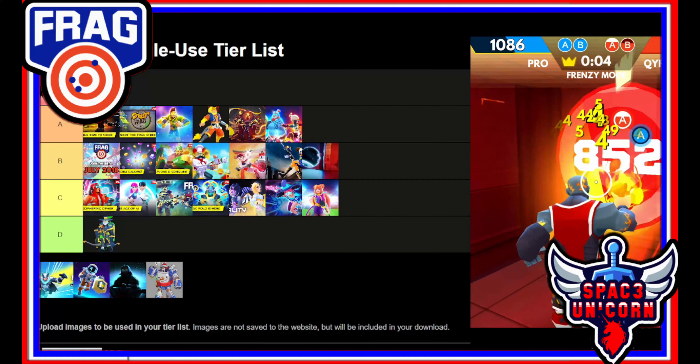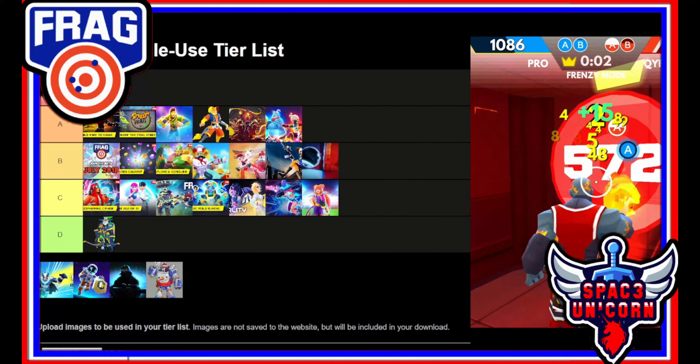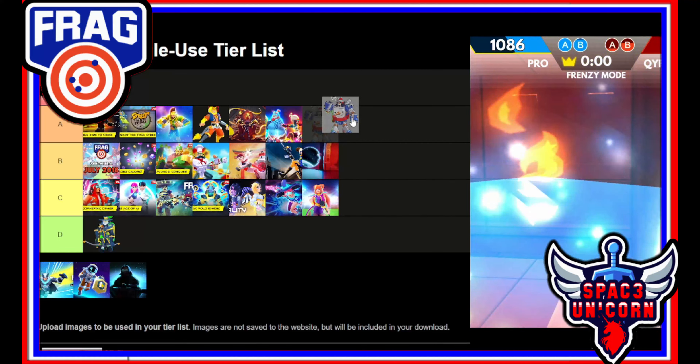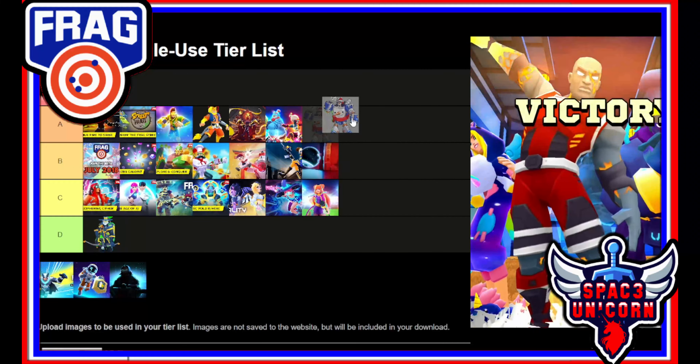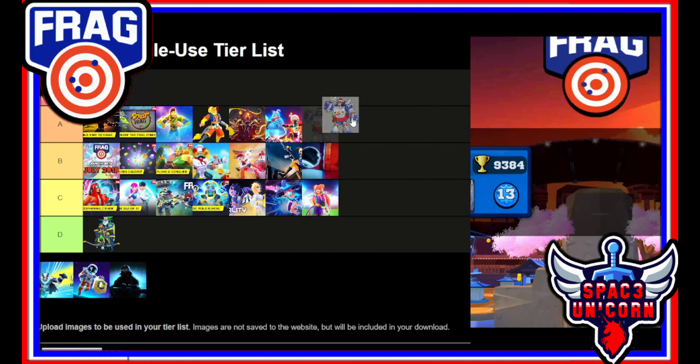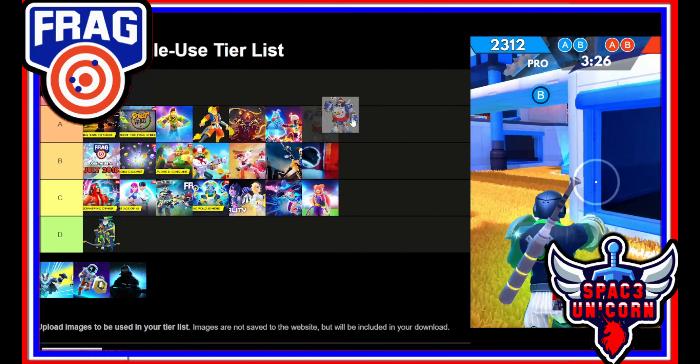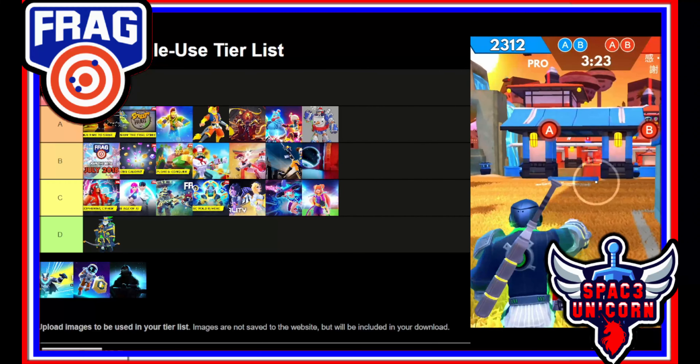Update 1.9.5 was the Newt update. We got Newt added into the game — my wife absolutely loved this character and I liked his play style as well. I think this is going to be an A tier. It had good patch notes, the fixes were what they needed to be, and as a whole this was just a very sound and complete update from Frag.